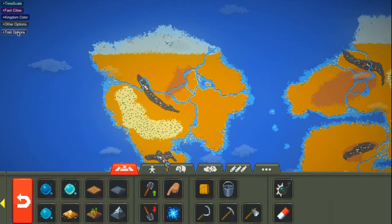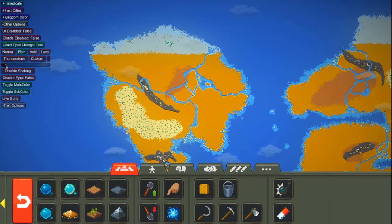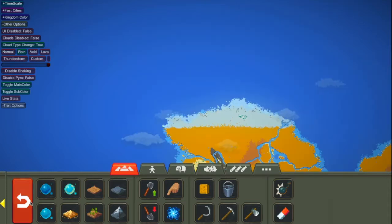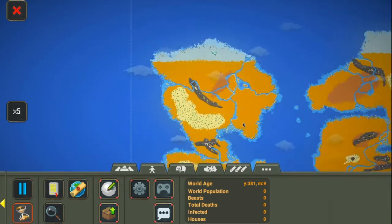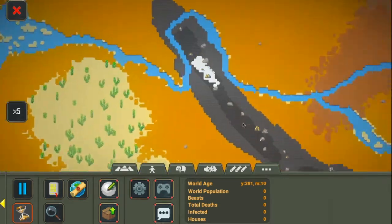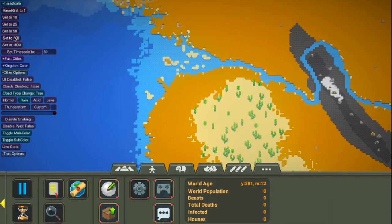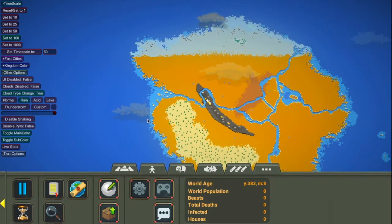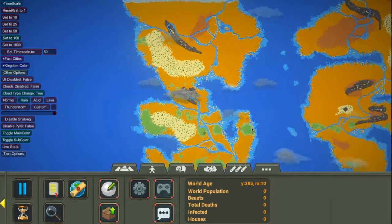With this mod — you don't have to have the mod, but it's nice to have. You can click other options and click cloud type to true, and you get rain. Set it to maximum and it will automatically fill your planet with water. Look at the rain!